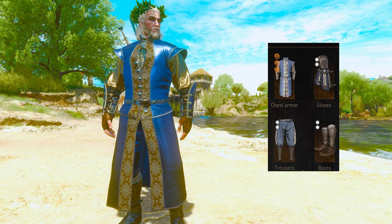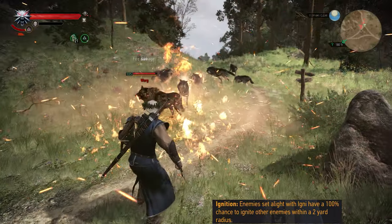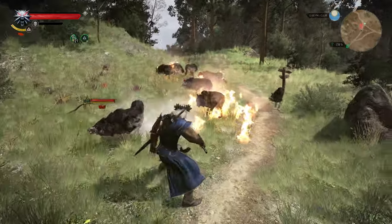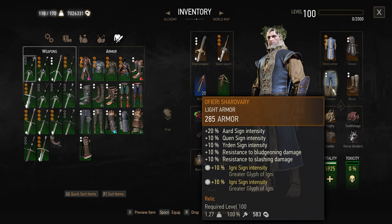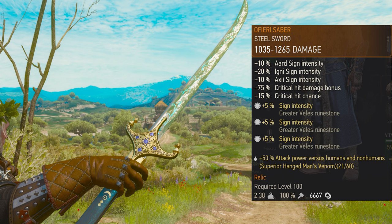So first, you need all of every armor set from the Heart of Stone DLC. In the chest piece, we are using Ignition Enhancement. This will allow us to ignite other enemies within a 2 yard radius, and 6 pieces of Great Igniglyph in the remaining armor pieces.